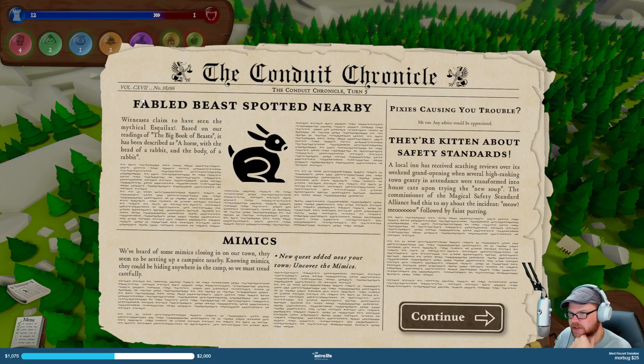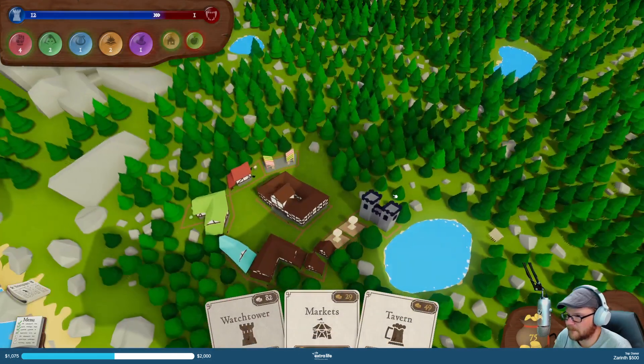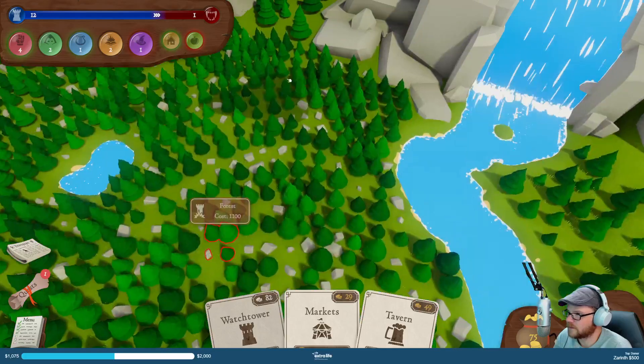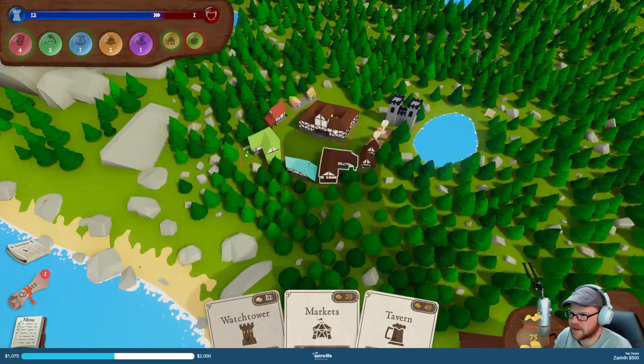Witnesses claim to have seen the mythical Esquilax — based on our readings of the big book of beasts, it's been described as a horse with the head of a rabbit and the body of a rabbit. Uncover the Mimics — mimics closing in on the town. They will continue setting up a campsite nearby. Knowing mimics will be hiding anywhere in the camps, we must tread carefully.